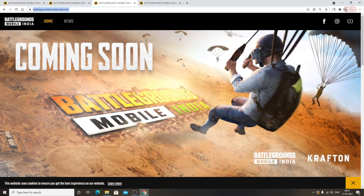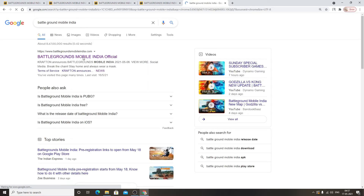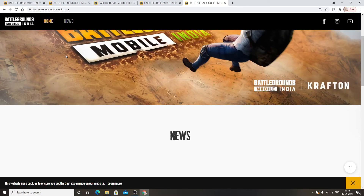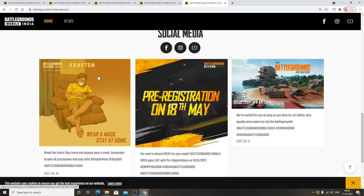If you want to go to the website, you will have to type in Battlegrounds of India. Then you will have to click on the official website. You will get to see updates here. If you want to follow the link below, you will have to click on the official link.